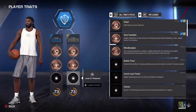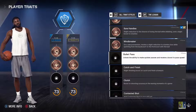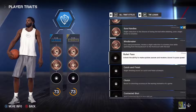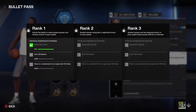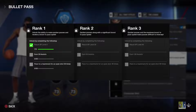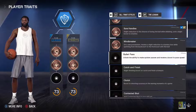Once we unlock the third trait slot at level 21, Bullet Pass is a great option if you didn't choose passing as a secondary skill. It unlocks quicker passes and a boost to pass speed. When you have a 70–72 pass rating, the main thing being affected is your pass speed and accuracy — Bullet Pass covers that, giving your passes more zip. All you need to do is earn assists and pass to teammates for open shots.